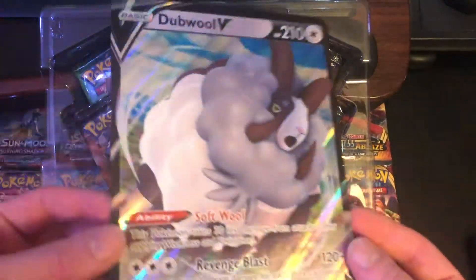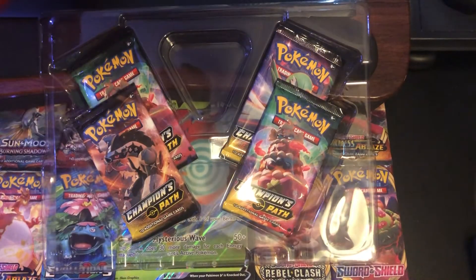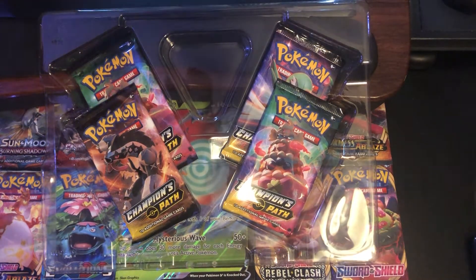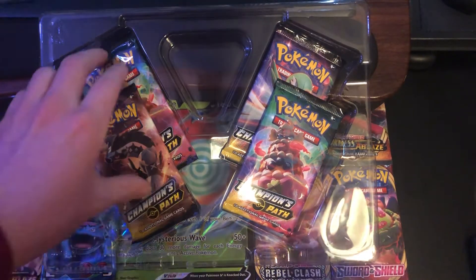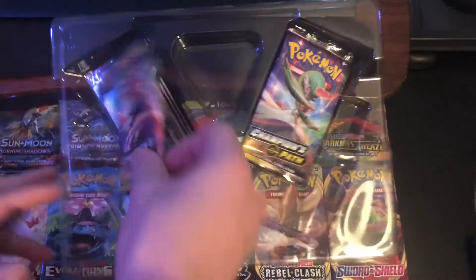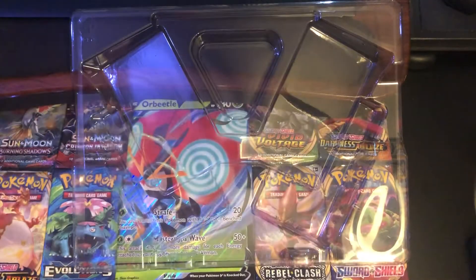We also have the oversized double card, very nice. It comes with four packs of Champions Path — you guys already know we're looking for Charizard. It also comes with a code card to add the double online.